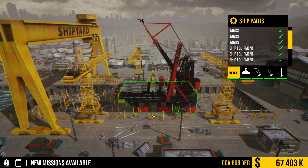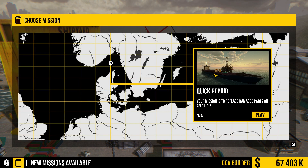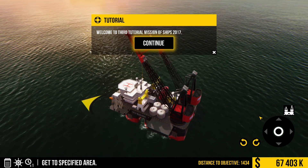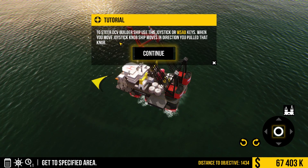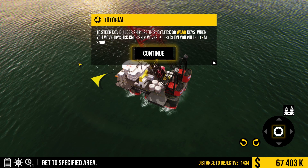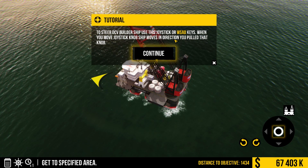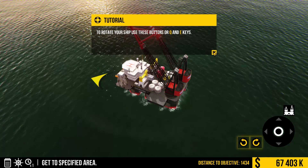Let's go ahead. Look at this thing — massive. Let's head out there. Your mission is to replace damaged parts on an oil rig. See how this goes. This is going to be the third tutorial mission of Ships 2017. To steer it you use this joystick or the side keys. When you move the joystick knob the ship moves in the direction you pulled the knob. And then we can rotate using Q or E.